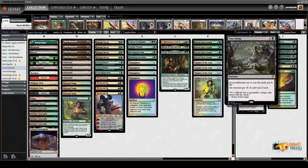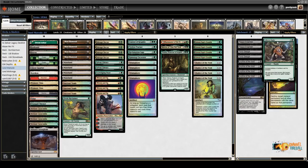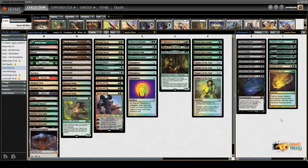The sideboard has four Leyline, two Plague Engineer, two Toxic Deluge, three Choke, one Tsunami — just the package against blue decks — Collector Ooze, which you can tutor, and Obelisk Spider, which is a card from Hour of Devastation that is basically just a blocker. It's a fine removal spell but mainly just a blocker for Delver of Secrets, and then Maelstrom Pulse for Jace Sculptor and such.